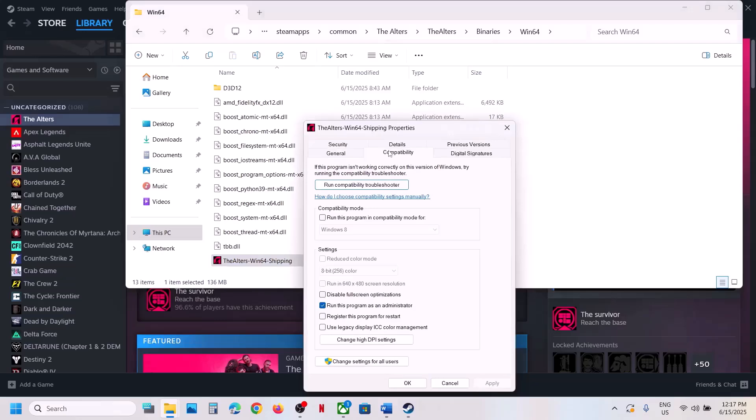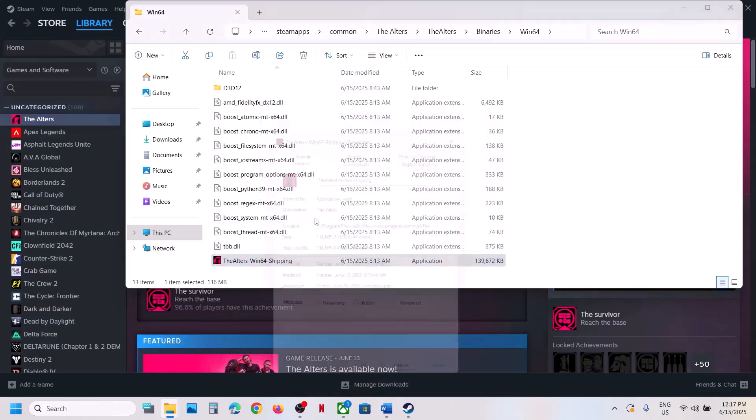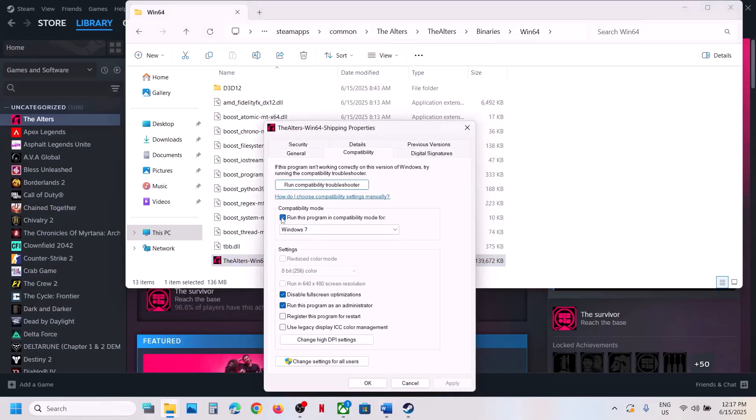Launch the game and check. If still not working, go back to Properties and select Windows 8 compatibility mode, hit Apply and click OK. If that does not work, try Windows 7. If that does not work, put a check on Disable Full Screen Optimization, hit Apply and click OK, launch the game and check.